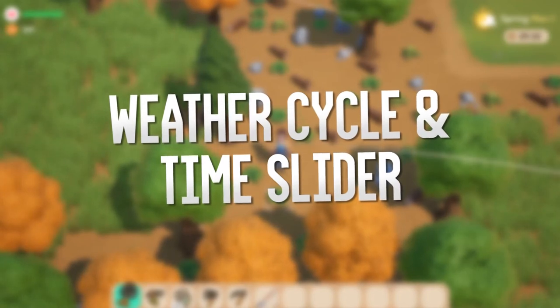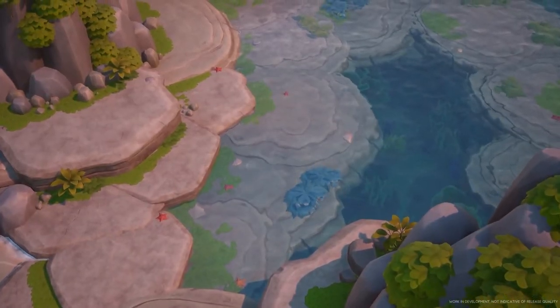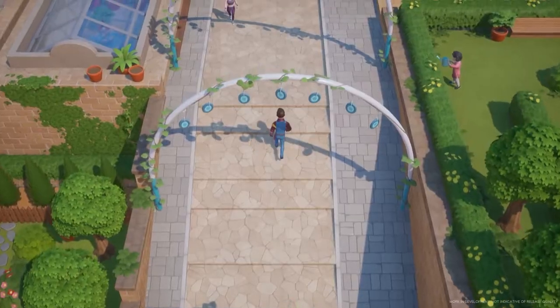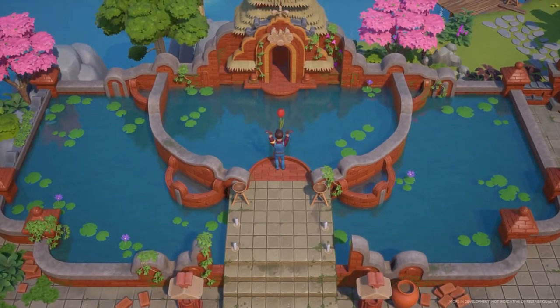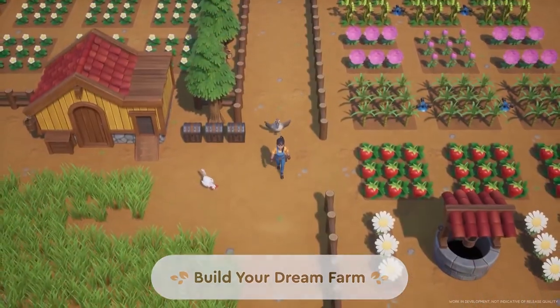Feature number four: weather cycle and time slider. We've already learned from the Kickstarter that Coral Island will have a weather cycle of sun, wind, rain, storms, and snow. The game features a day and night cycle with dynamic lighting. Coral Island also has a time slider which allows you to set the pace of the passing of time. For new players, setting the passing of time to slow will allow more to be explored in the early phases. For experienced players, increasing the passing of time will create a new challenge and could appeal to speed runners.